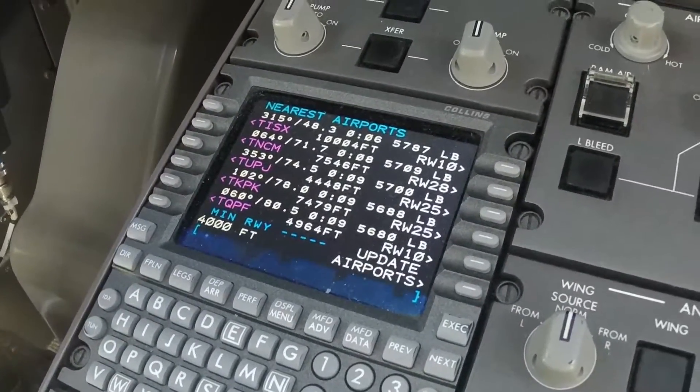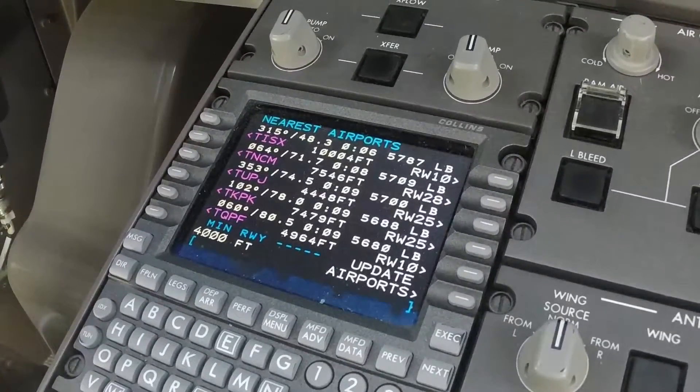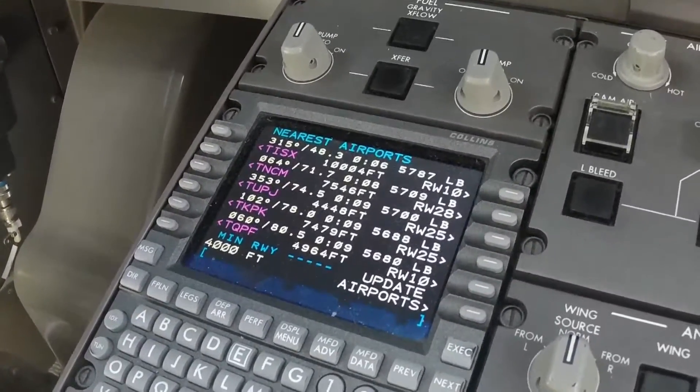It gives you the length of the runways and direction. For example, San Juan — we had a radar contact call, flight level 410 — and you can do a quick direct to San Juan straight from this page.